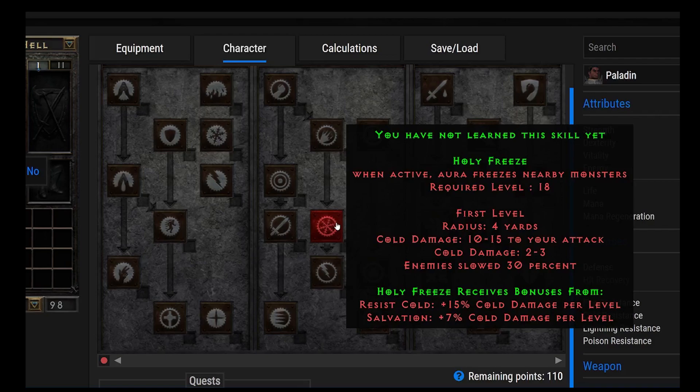Enemies are slowed 30%, which is very powerful — great for PvP and also as a defensive option. The Act 2 Nightmare Mercenary can have Holy Freeze, and it's my top pick for that Mercenary. I love Holy Freeze as a great defensive option. If you need to run away, you don't get surrounded easily. In Hell Mode, things can get very dicey very quickly, so Holy Freeze is fantastic for keeping yourself safe.